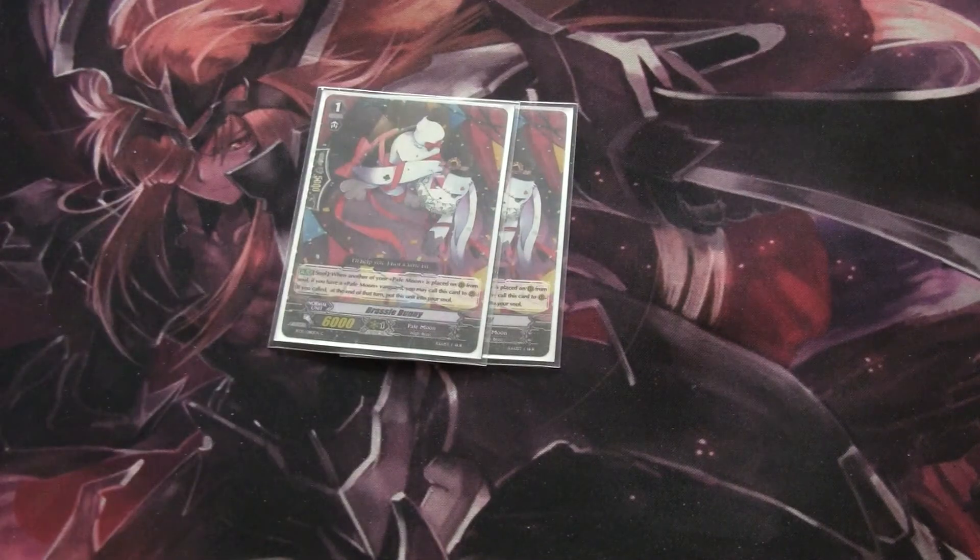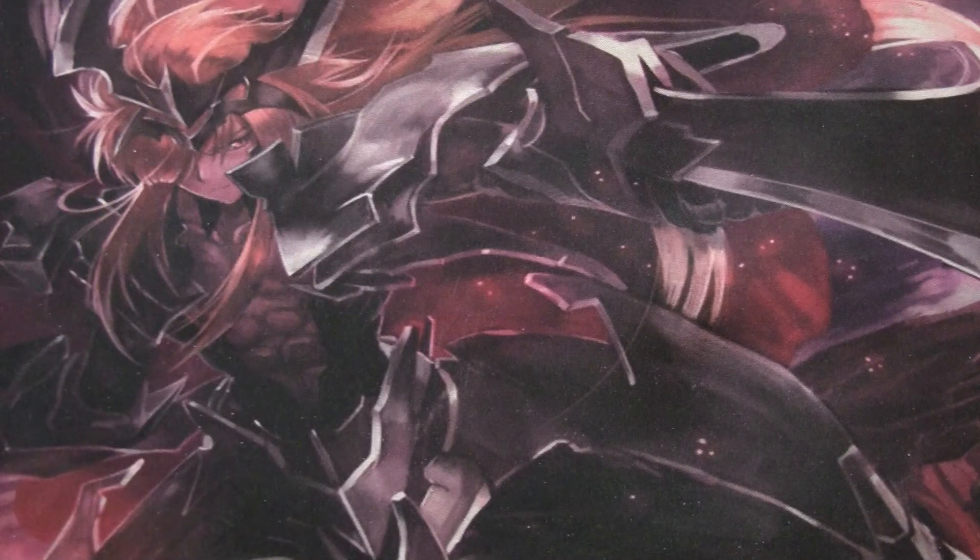Finally for grade ones we run two Brazzy Bunny. His skill is Auto from the soul: when another Pale Moon card is placed on rear guard from soul, you may call this card out and it goes back into the soul at the end of the turn. So you can call out that column and then call Brazzy Bunny out to the other column or behind your Vanguard. This card is really good for countering decks like Kagero or Link Joker because your rear guards come out and run away so they've got nothing to retire or lock. You may notice I'm not running Purple Trapezius — that's because I only have one, and most of the time I don't like running things at one. I would if I had two — I'd knock Intense Sweet Clown and Masquerade Bunny down by one each and run two Purple Trapezius because she is very good in this deck.